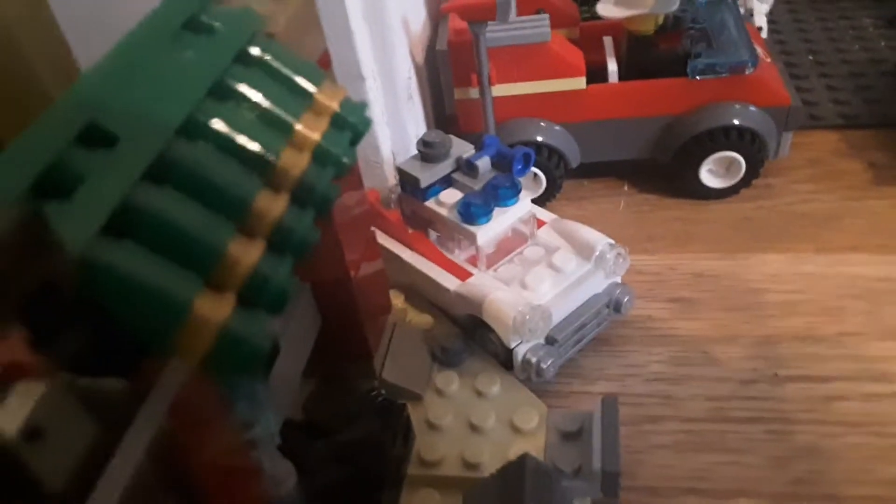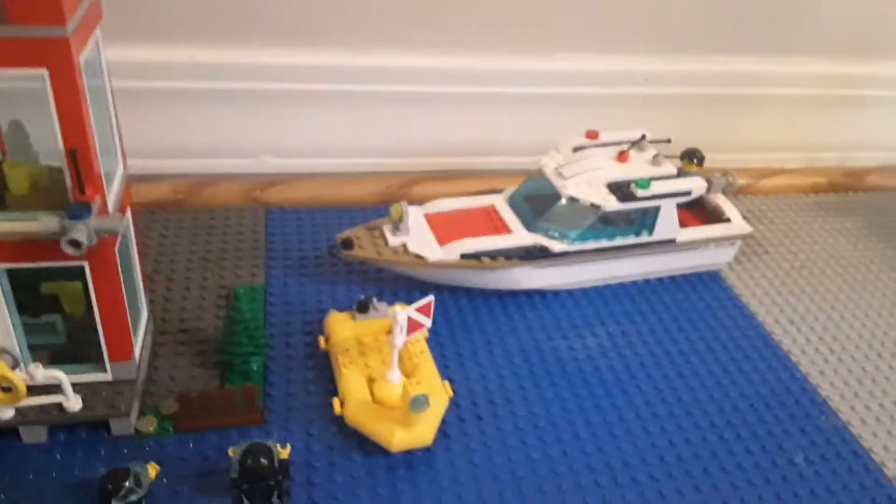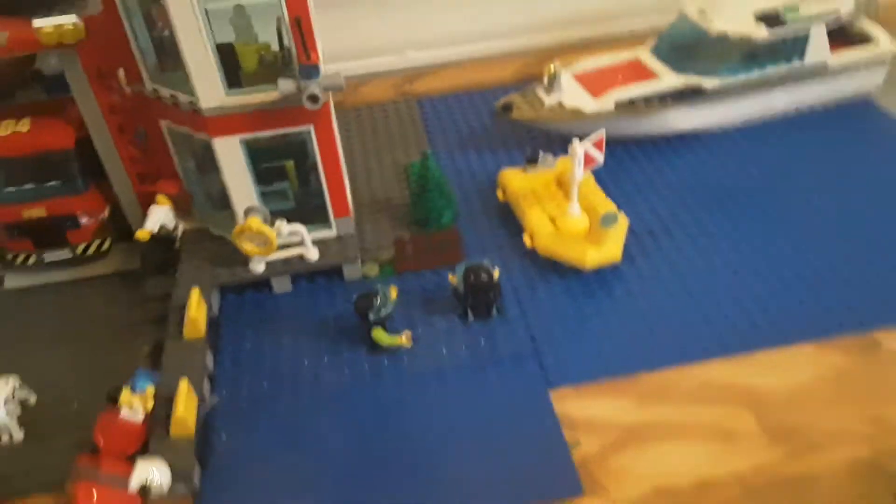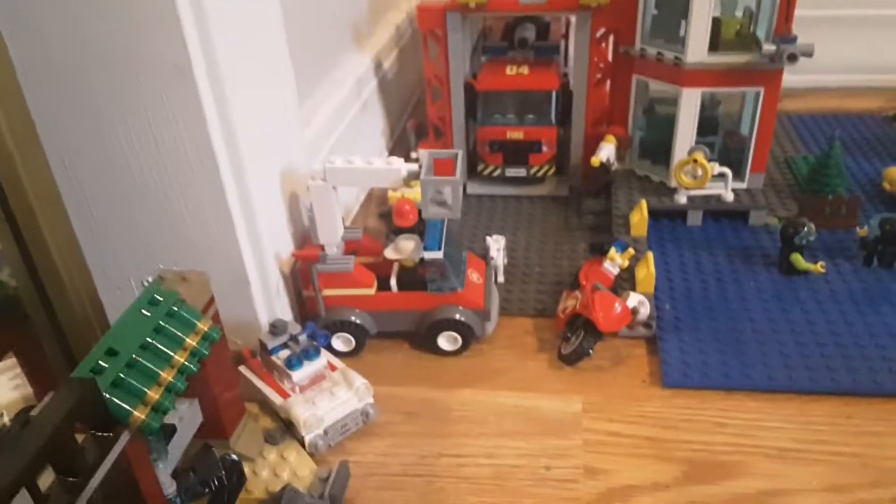Right next to it is the Ghostbusters place with the original Ghostbusters car — actually I think this is the original one over here, and this is the newer one. Then here's some more water area with my yachts, boats, and I connected a lifeboat at the front with the diving flag. There are two people diving right in front, right next to the fire station.